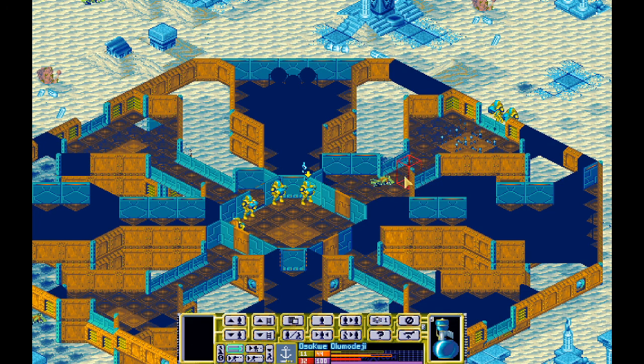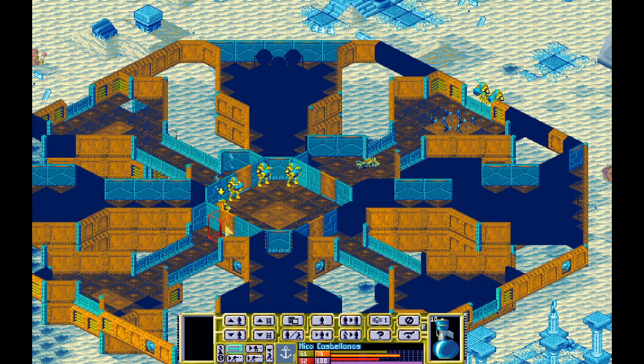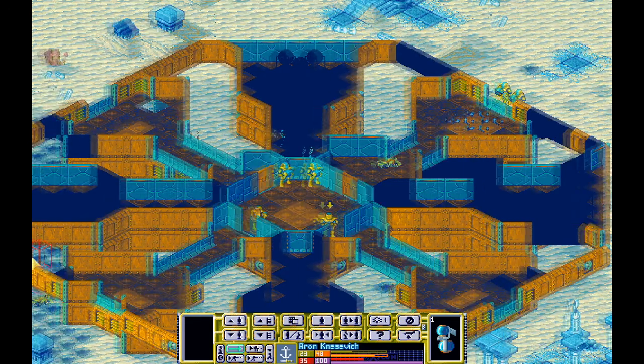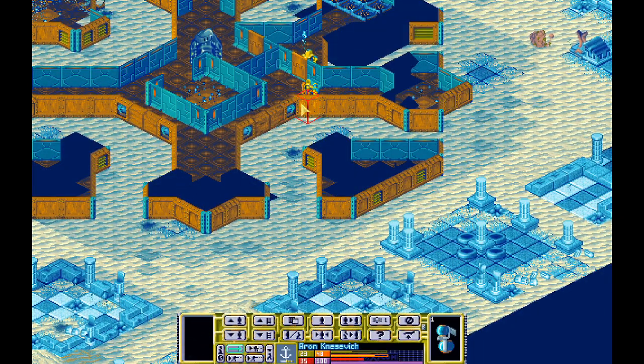Okay, so we're fairly safe from this side. Anything through here? Nope, that's clear. Anyone through here? Nope. So we now have to assault this area. I don't know how we get down there.